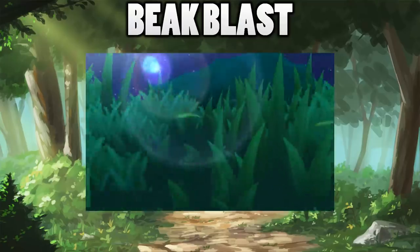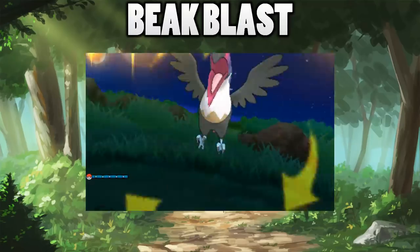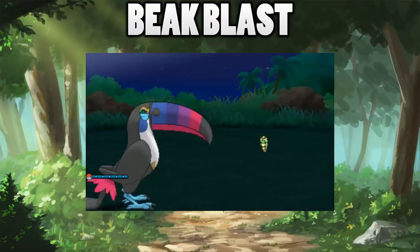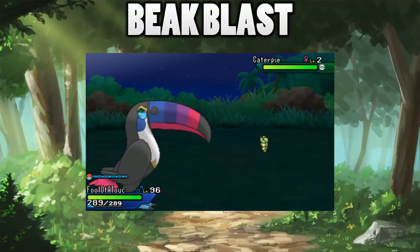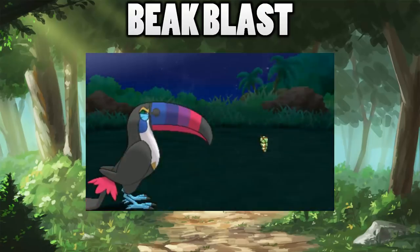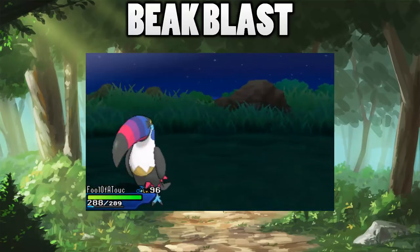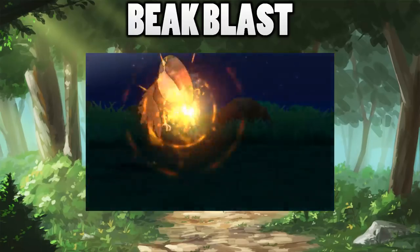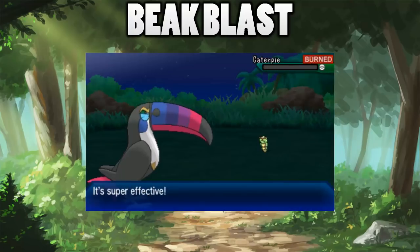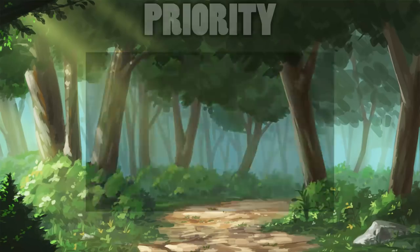For today I will be talking about a beautiful bird from Generation 7 that I have grown to love so much that I have bred a shiny one - and that is Toucanon. It looks fantastic and is definitely one of the best looking birds in Pokemon. It also has a signature move called Beak Blast which is pretty funky - not the most competitively viable move but the mechanics are so fun. Prepare yourself for 5 facts about Toucanon's Beak Blast.